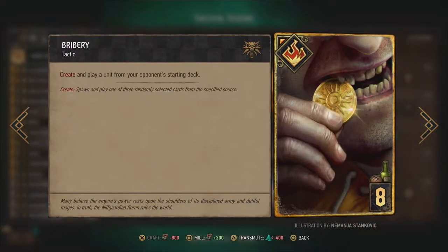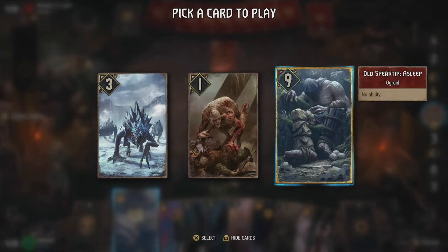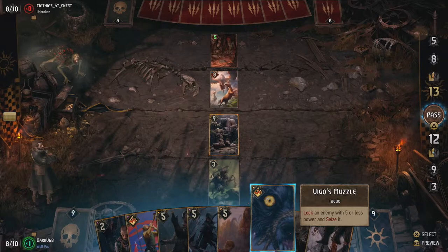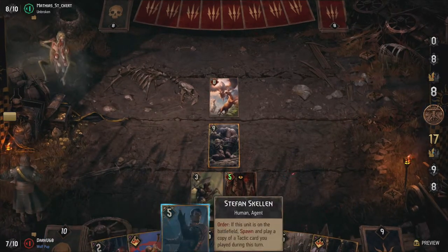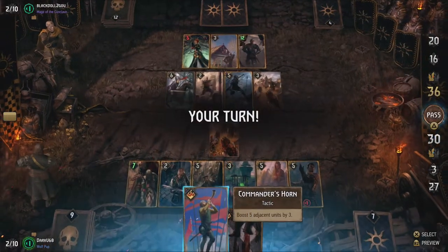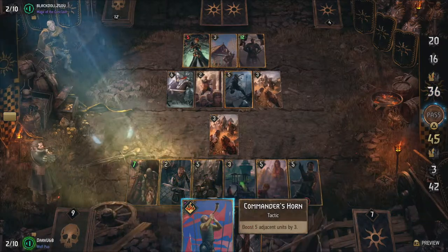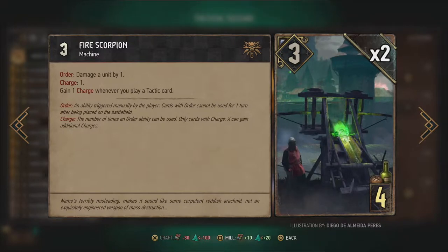Drybury allows you to choose from three random cards from your opponent's starting deck and spawn a copy of it on your side of the board. This card is a lot more useful than Imperial Diplomacy since the selection pool is a lot more restricted and it usually gives you at least one option worth the eight provision cost. Vigo's Muzzle allows you to lock and seize an enemy unit of five power or less — basically an extra charge for your leader ability, with the caveat that the unit is locked first. Last but not least, Commander's Horn boosts up to five adjacent units by three each for a total of 15 points. To benefit from these tactic cards we also add two Fire Scorpions, which deal one damage on order and gain a charge every time we play a tactic card, requiring only four provisions.